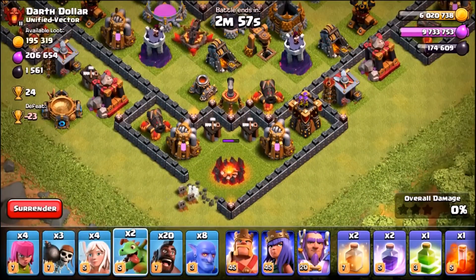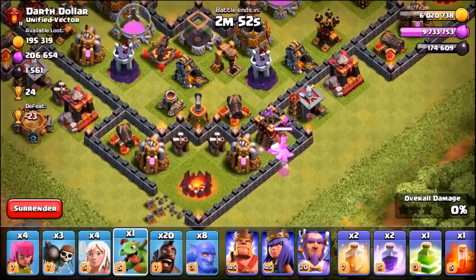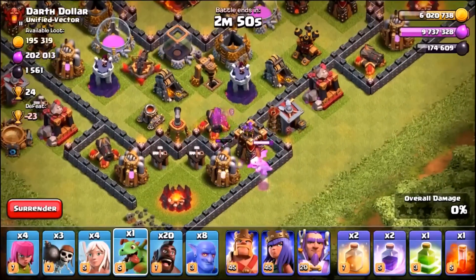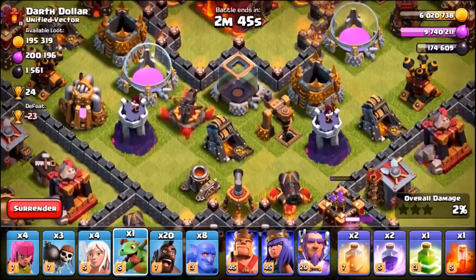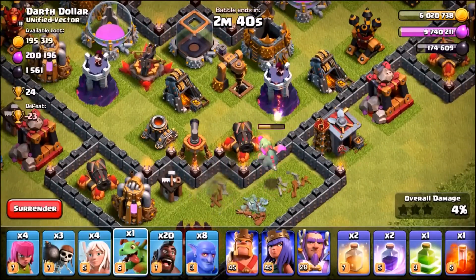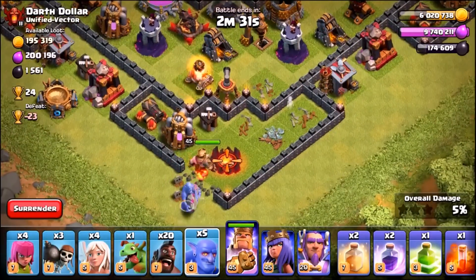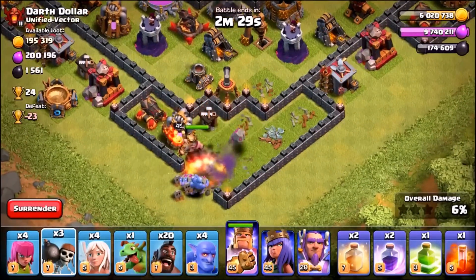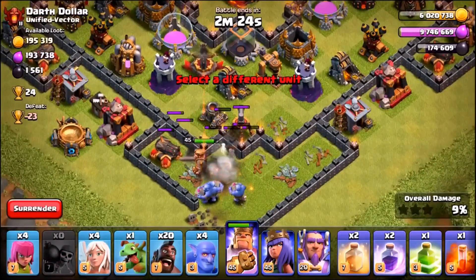We're going to open up the bottom part of the base using wall breakers and get a baby dragon in to take out a couple of buildings and create a funnel. We'll take out the archer tower with a baby dragon, then go in with the barbarian king to funnel in the remaining buildings along with a couple of bowlers. Baby dragon is about to take out the cannon.